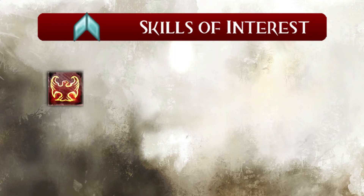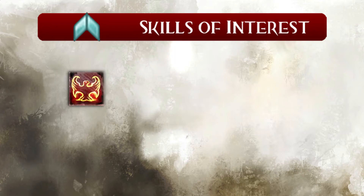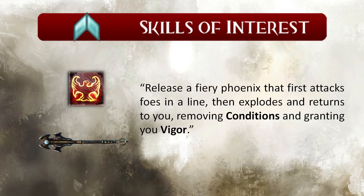Phoenix is a skill from the Fire Magic Attunement and the second skill on your skill bar when you equip the scepter as your main hand weapon. This means you can have either a focus or a dagger as your offhand weapon. The skill description reads: release a fiery phoenix that first attacks foes in a line, then explodes and returns to you, removing conditions and granting you vigor.